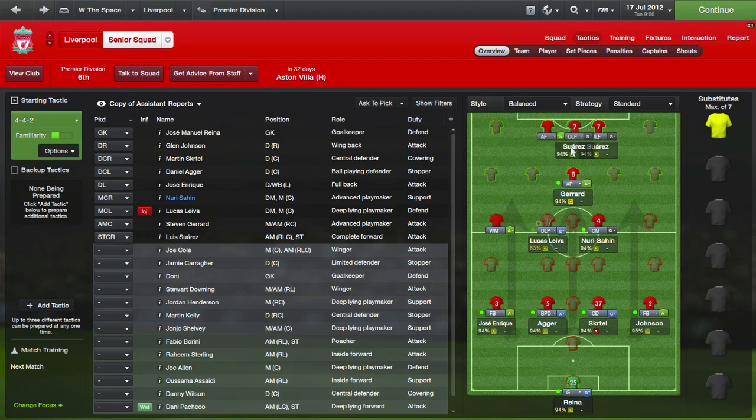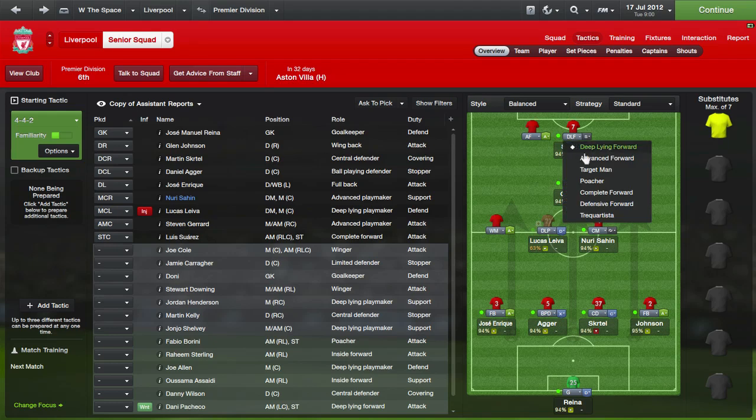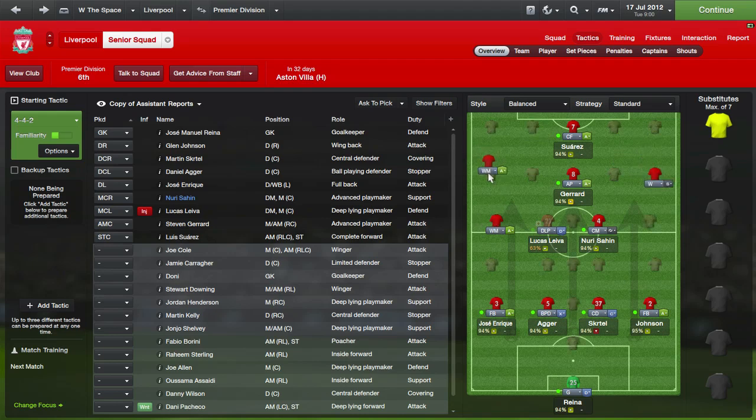Suarez is a complete forward — I like to have complete forwards and target men playing dead centre of an attack, so that's what we'll do. Then we've got two wide positions for wingers, but I don't have players good enough in the squad for them yet, so we'll leave those for now. We now have a general shape by choosing players and trying to get them in the best places.